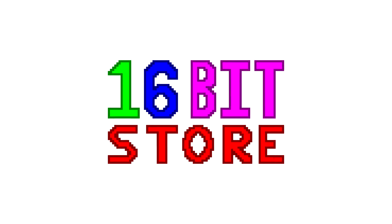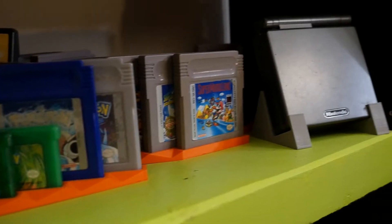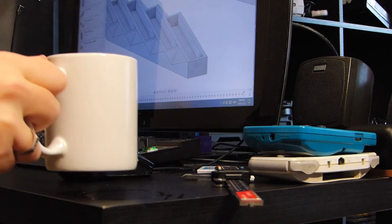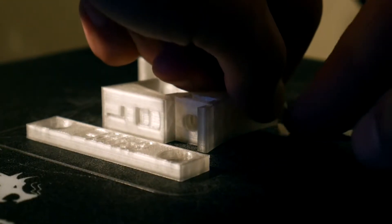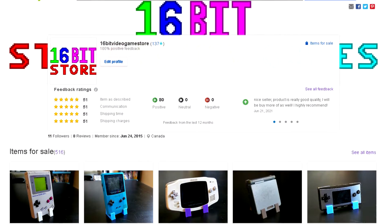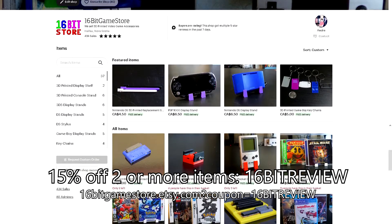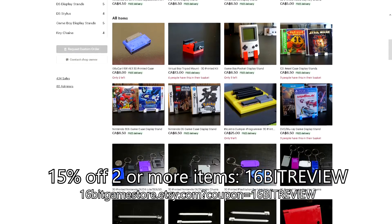But before that, a quick message from this video's sponsor. Today's video is sponsored by 16-Bit Store. At 16-Bit Store, we design and 3D print a variety of items for your video games and consoles. From our styluses to our display stands, we take pride in our designs and the finished quality of our prints. If you're interested or just want to help out the channel, visit the 16-Bit Store today. Use offer code 16-Bit Review on Etsy and you'll get 15% off your order when you buy two or more items.